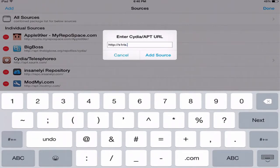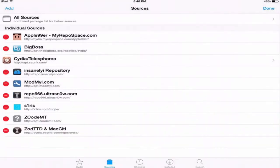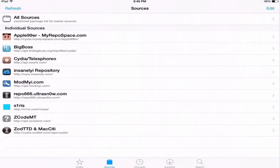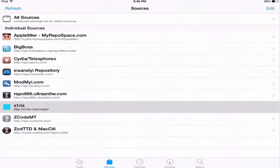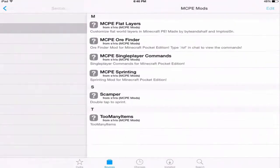The repo is serious.com/mcb. I'll have that in the description down below of course. It'll pop up right there in Cydia so you can click on it.